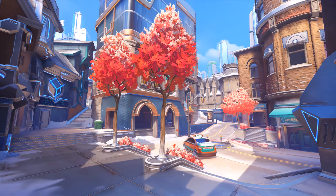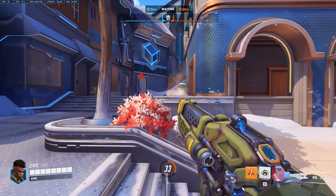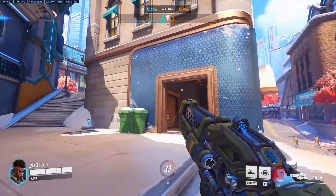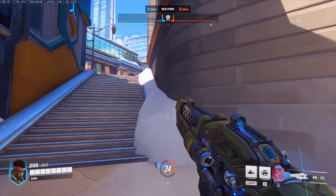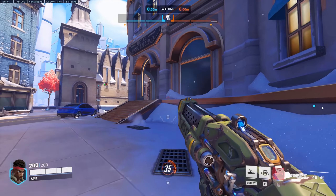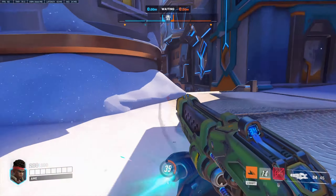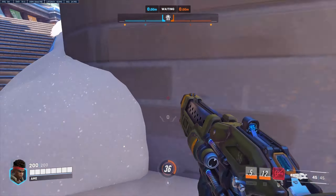Tip number three. Lastly, we have another flank route at the end of the map. Here from the far left, you can find a minor health pack near the staircase that takes you to the enemy's spawn. This route is not as strong as the flank from tip one, but it is quicker. Use it as a long-range DPS like Widowmaker to pick off enemies coming from spawn. You can even try to flank the Hotel high ground from here.